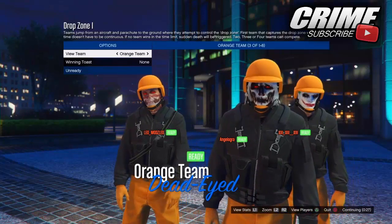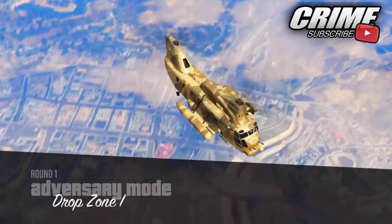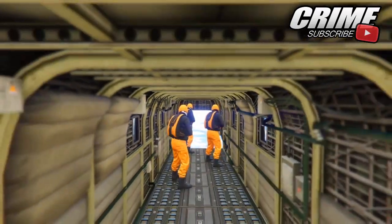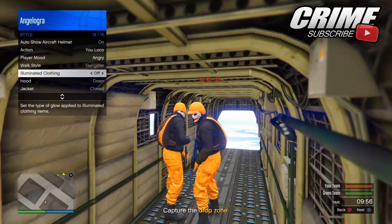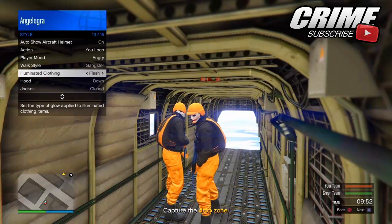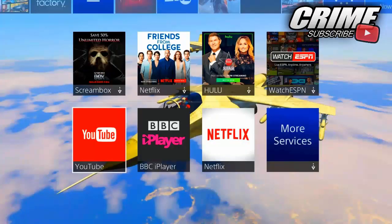Once you've readied up and you are inside the mission, go ahead and bring up the action menu. Go to Style and scroll all the way down to Eliminate Clothing. Spam this with the d-pad for about 10 to 30 seconds. Then on PS4 you want to go ahead and put GTA 5 in standby. If you're on Xbox One or PC you want to wait until the game kicks you for being inactive.